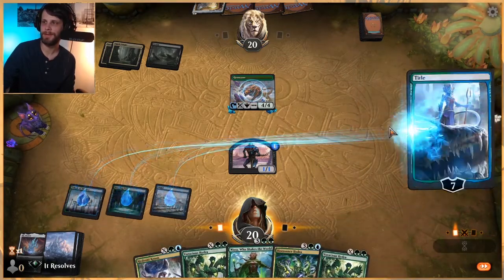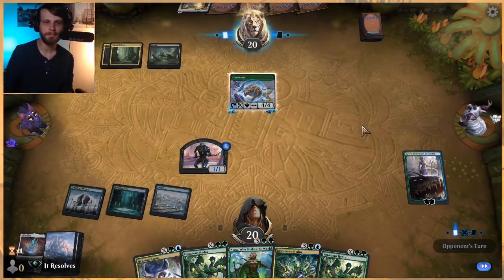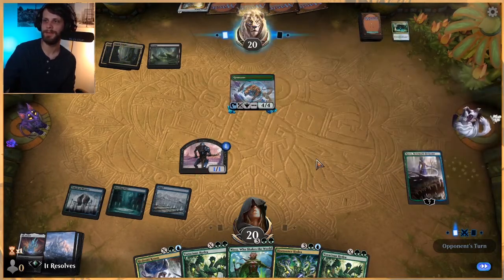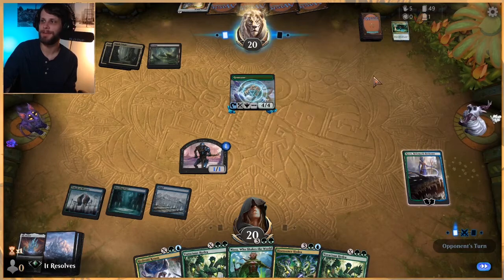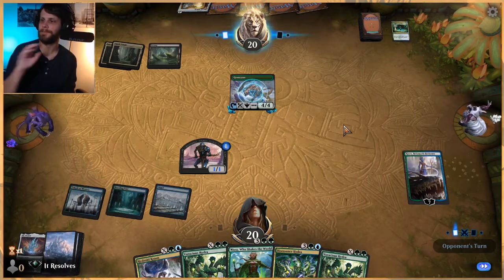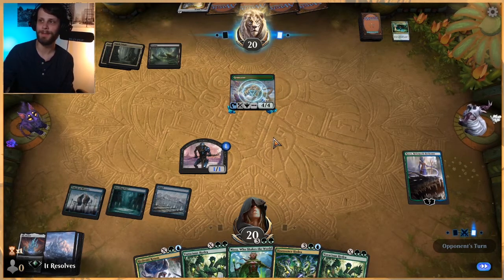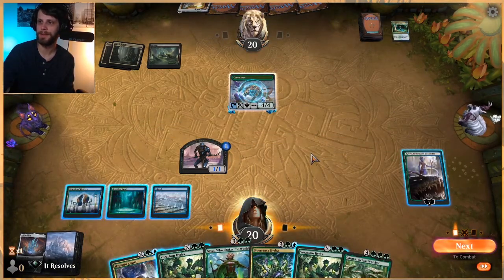Let's drop Kiora, because I think that's kind of our best bet, and then we'll pass. The fact that this has Hexproof, Reach, and Trample is stupid. Good news is they're missing land drops too, so there's a positive in all of this — just to even the playing field. Not that I ever wish that on anybody, but if we're doing it, I would love for the opponent to be in the same position. No land. Of course not. That would be ridiculous.